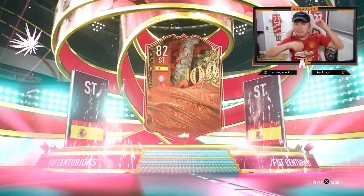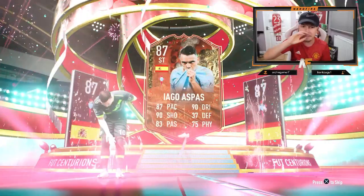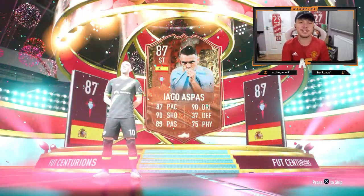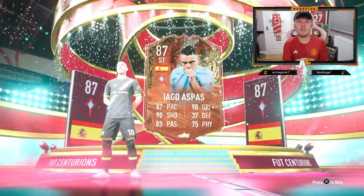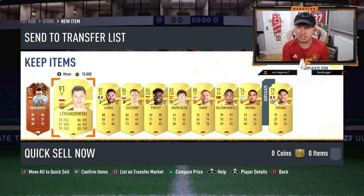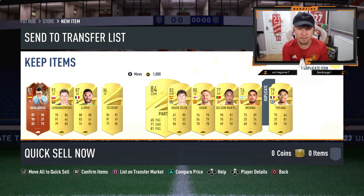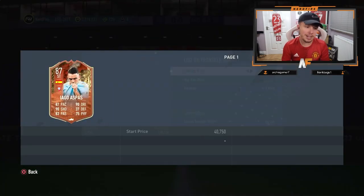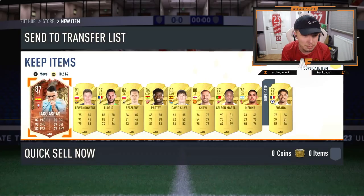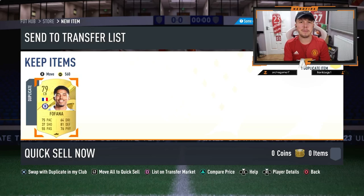We get Iago on the front — I've seen this guy packed like 15 million times. It's a Centurion on the front. Do we get anything good behind him? Lewandowski as well, and Lloris and Chesney. That's not a bad pack — good fodder-wise. That's a dub. I don't think I'm really going to use Iago, but he's got a good card. Three-star skill moves, four-star weak foot. Very solid pack.